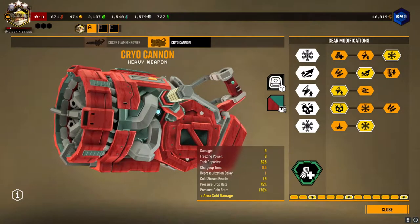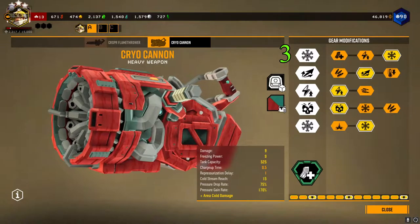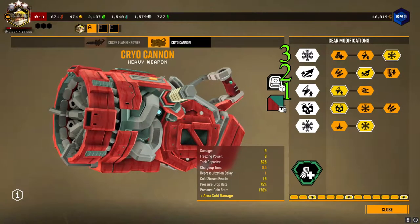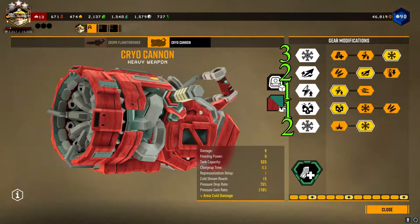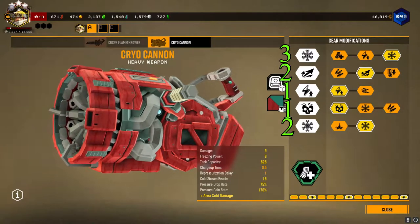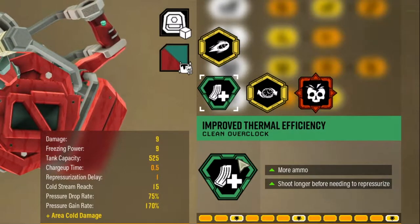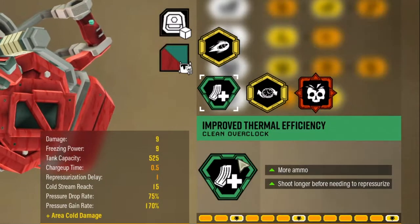The gear modifications I suggest for the Cryo Gun will be stronger cooling unit to freeze things faster, overclock ejection turbine for increased range, improved pump for faster pressure refill, hard mixture for increased damage, and cold radiance so any enemy that strays within 5 meters of you when firing will start to freeze.